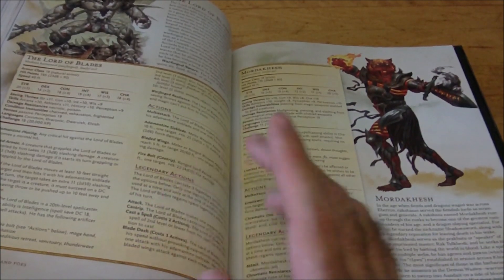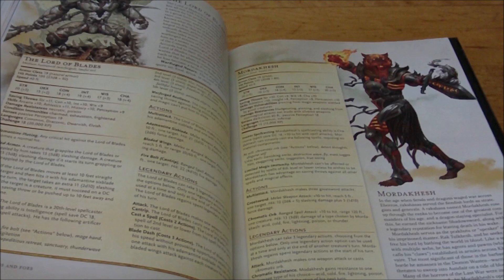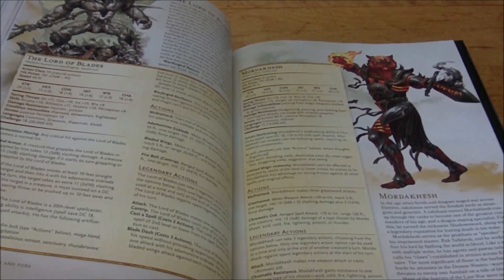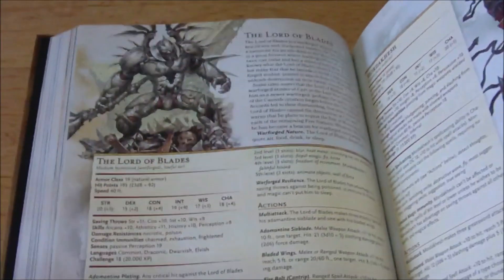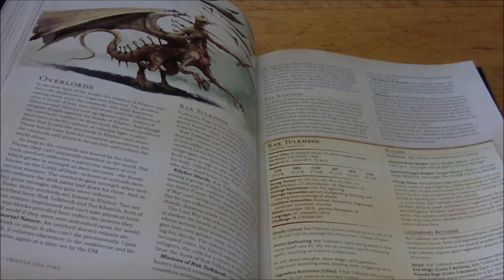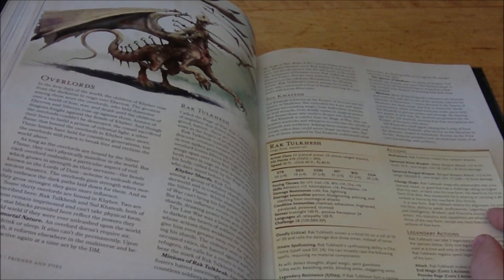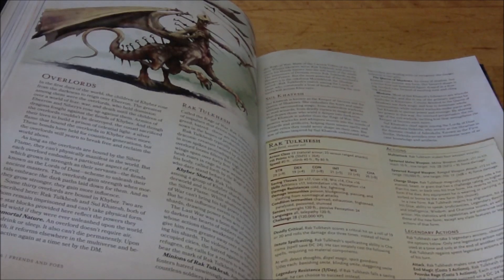The Lord of Blades is awesome to see included at Challenge Rating 18 — the highest he's ever been. In the original Eberron setting he was level 12, so he was a mid-level opponent, but now you can actually build a campaign around him. I've always loved the Lord of Blades as a villain. We also have the Overlords that the Lords of Dust are trying to free — similar to arch devils or demon lords. Rak Tulkhesh, for example, is Challenge Rating 28. These things getting free could be very, very devastating.